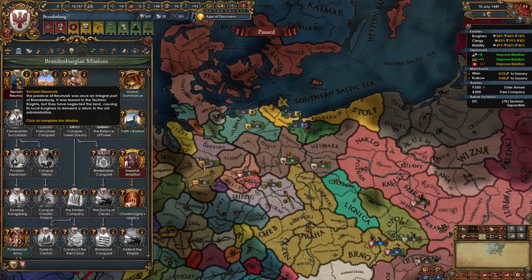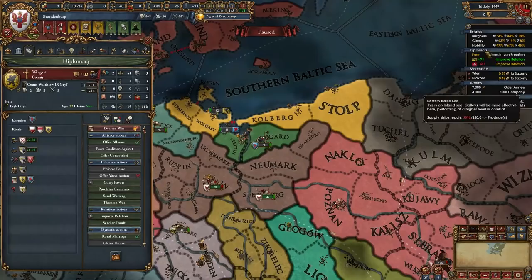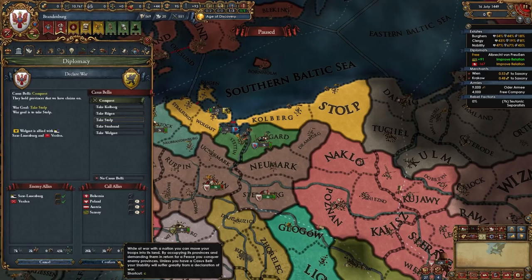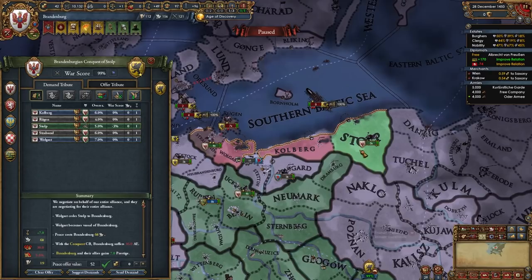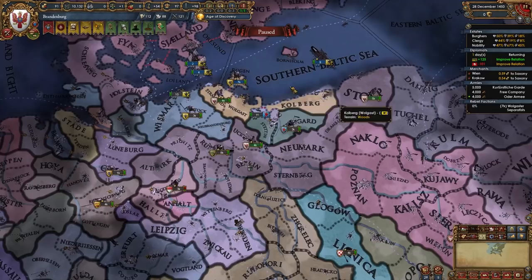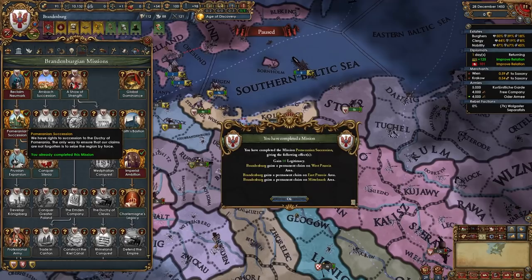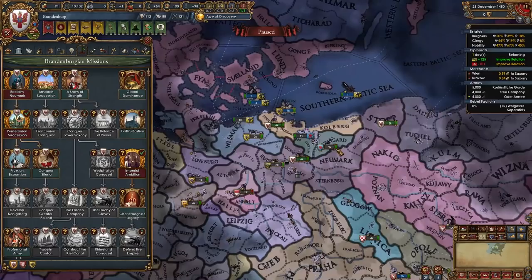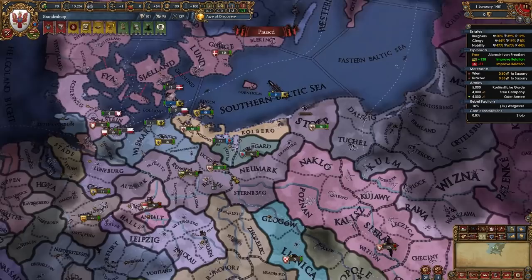We now have those two provinces. This also unlocks a mission which gives us claims on Vorpomern and Hinterpomern — basically these provinces in Pomerania. What we're gonna do immediately after getting these two provinces from the Teutons is declare on Wolgast. My diplomat is back and I'm immediately gonna be declaring on them for Stulp. I've basically full-sieged Wolgast and pieced out their two allies. Here's what we're gonna take in this war against Wolgast: we're gonna take the province of Stulp for ourselves, make them our vassal, let them keep the four other provinces, and also take all their money. We took the province of Stulp so we can border the Teutonic Order.